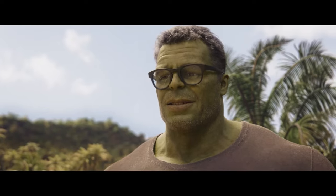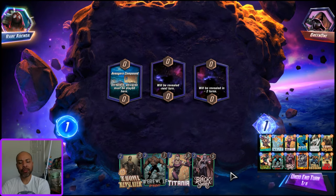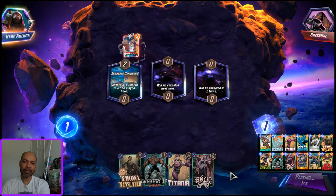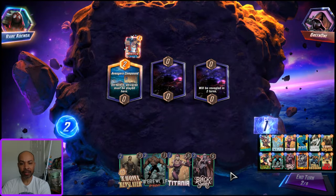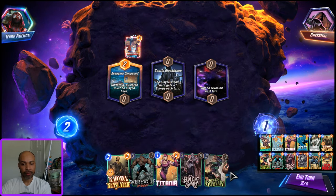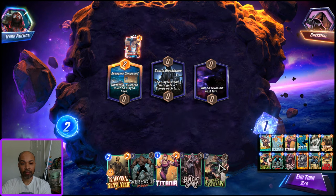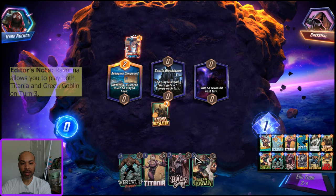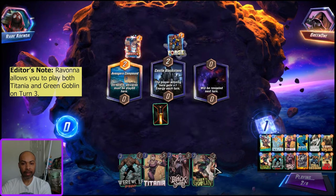Okay, next up is Green — not to be confused with the Hulk. This is a better opening hand. The issue I run into with building decks is I like to throw in a bunch of different pieces that work individually together, but on the whole it ends up not coming together, so I actually contribute to bad draw luck. The Titania and Green Goblin combo is very good, which is why it's in this deck.